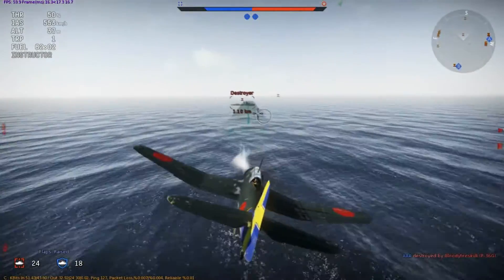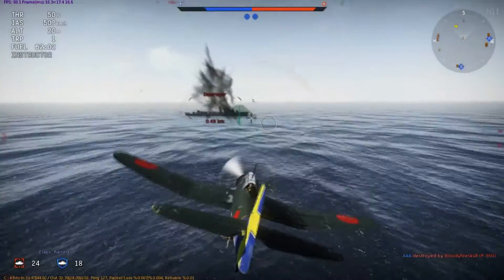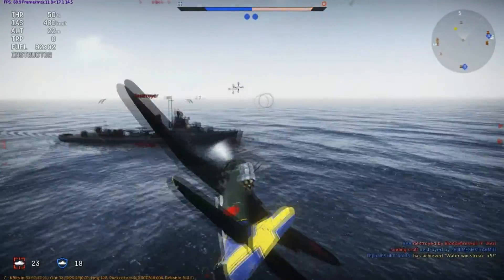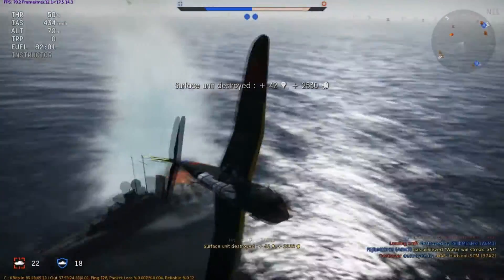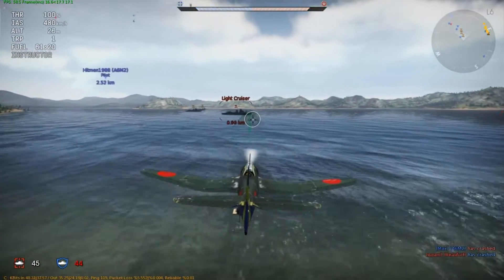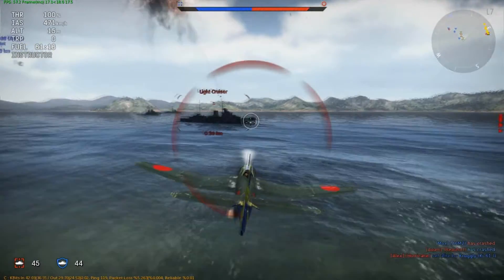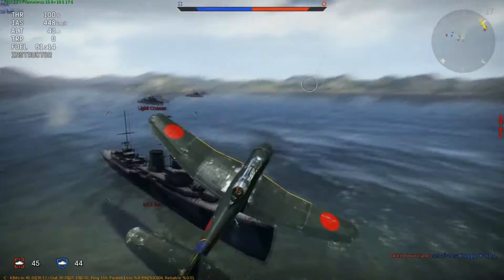Here's a destroyer — she wants the T. Go in about 400 meters, drop that thing. Sink him every time. Light cruisers, same thing on New Guinea again. Low altitude, drop that thing. There he goes. Bye-bye.